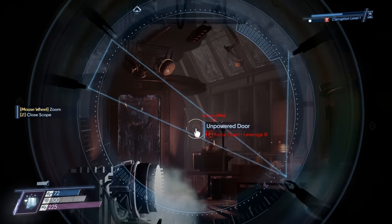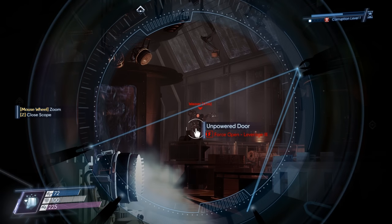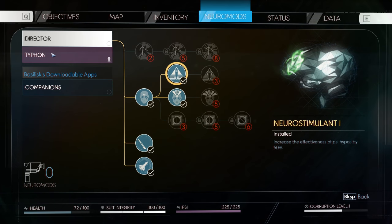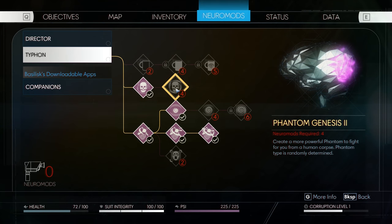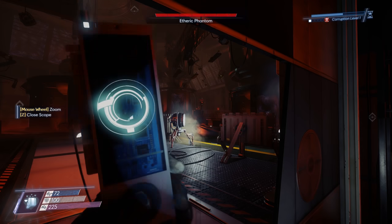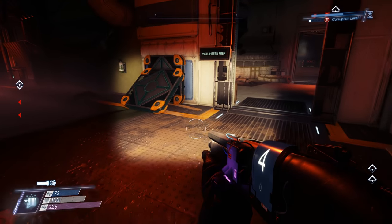I need to scan you! Weaver! Come closer? I thought scans and unlocked abilities reset between runs. I guess they don't. That's great, actually. Now I just need a bunch of neuromods.